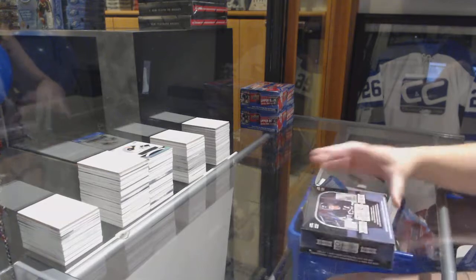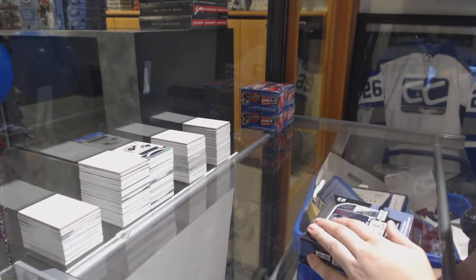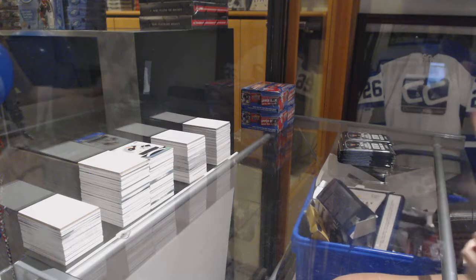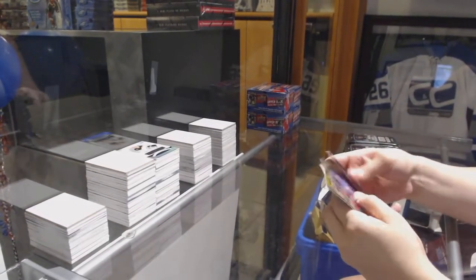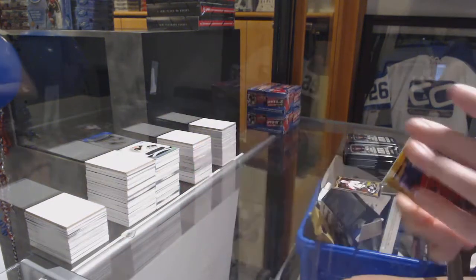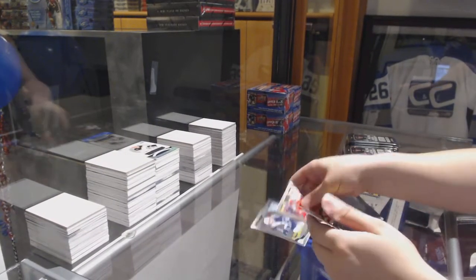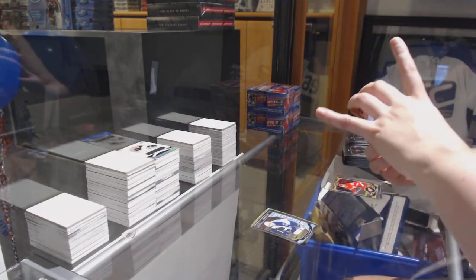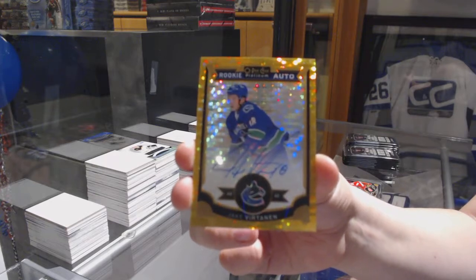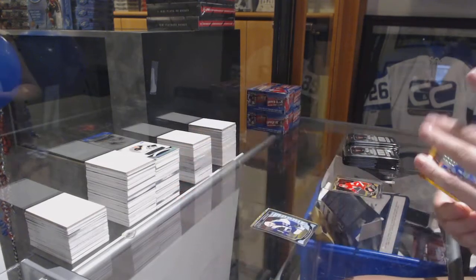Alright, on to your Platinum. We've got a Seismic Gold, number to 50, of Nino Niederreiter. Rookie of Nick Patan and a Seismic Gold Rookie Auto, number 25, Jake Vertanen. Those are beautiful cards.